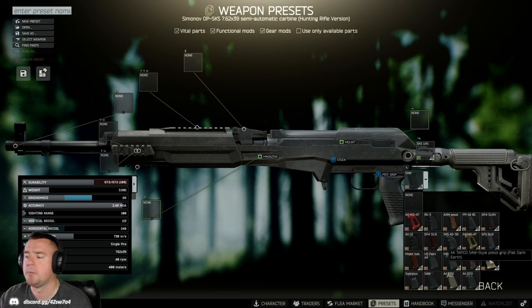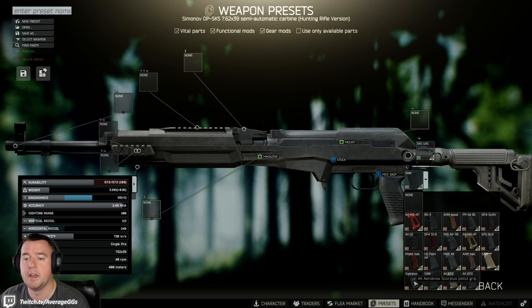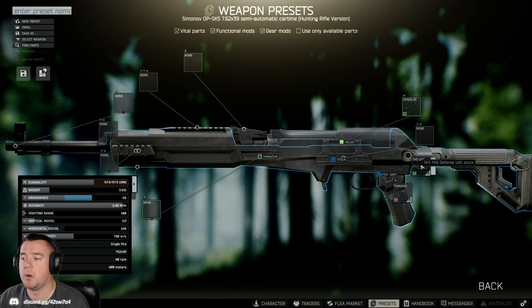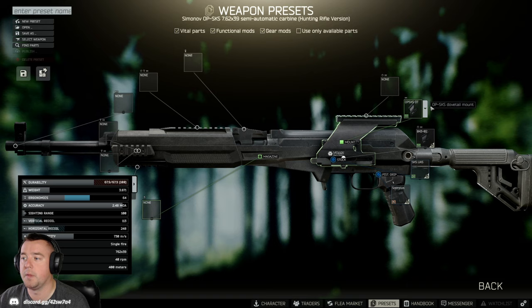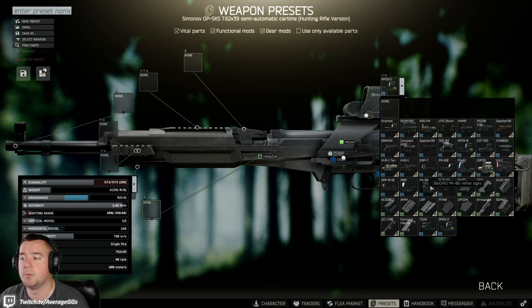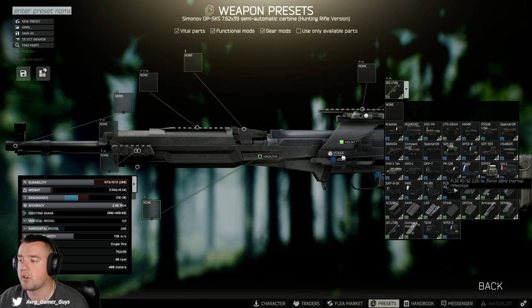If you want to go for a supreme or meta build, this comparison tool lets you really evaluate options. You can put something like the Scorpius on and compare it against everything else in that category to see if it's the best-in-slot item. This is a very helpful feature if you're really looking to get into weapon mods and you have the flea market open. From there you can start looking at mount options and optics, and everything you roll through will show the different stat adjustments each item makes — it's a really beneficial feature for dialing in your build.